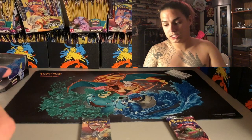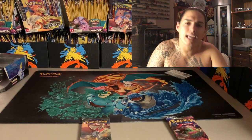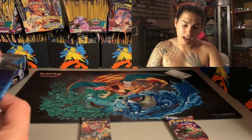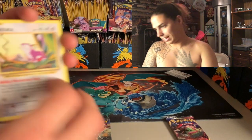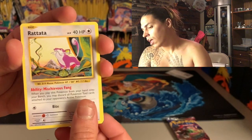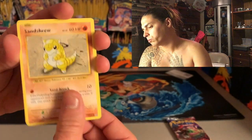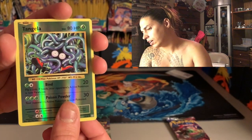Moving on to that Evolutions pack. I still haven't pulled one of those base set artwork Charizards, and I haven't pulled the Mega Charizard — that's what I want. Cards revealed: Caterpie, Magnemite, Voltorb, Sandshrew, reverse holo Tangela.